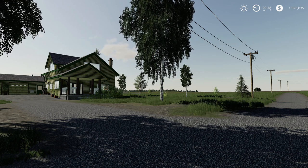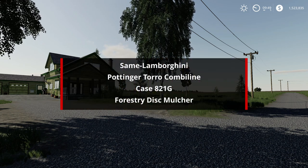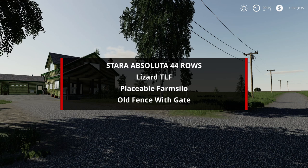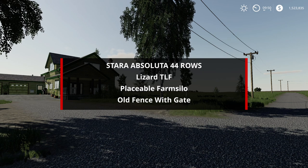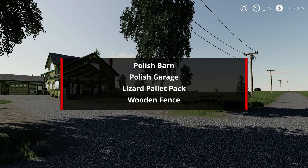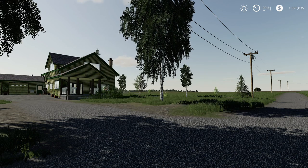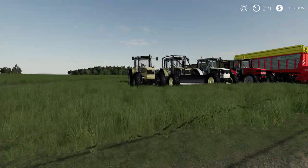Anyway, the new mods we got today: we got the Same Lamborghini, the Pöttinger Toro Combi Line, the Case 821G, the forestry disc mulcher, the Star Absoluta 44 rows, the Lizard TLF, the placeable farm silo, the old fence with gates, Polish barn, Polish garage, Lizard pallet pack, wooden fence, and small gate. We do have timestamps now — let's go over those mods!